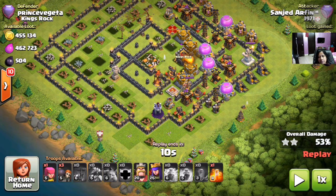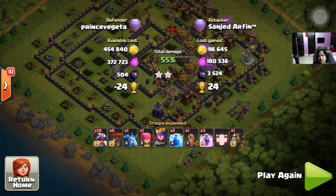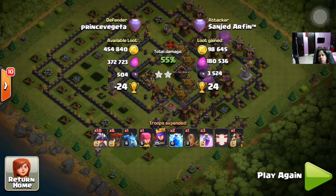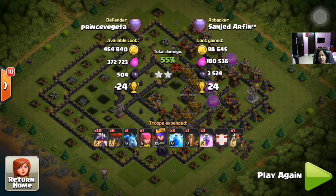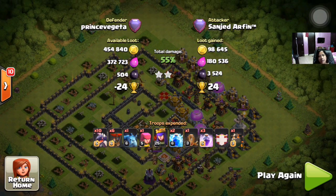Now he is saving his king, queen, and some archers and wall breakers. He is using his king just to take out the outside elixir and nothing more. He's saving up his king and queen — actually he doesn't need to send those king and queen anymore because the two-star has been done. 24 trophies earned from that raid!